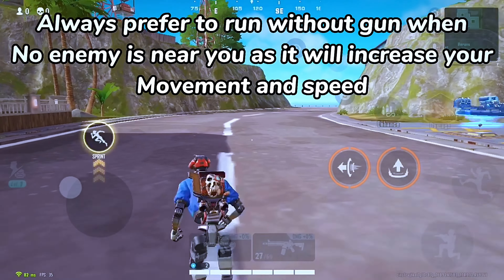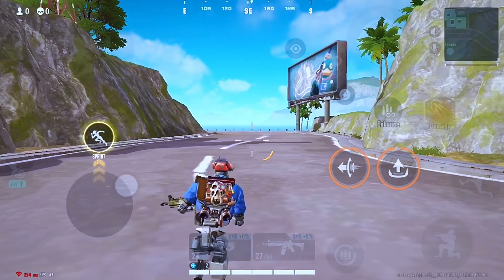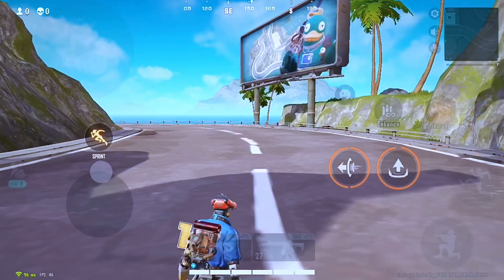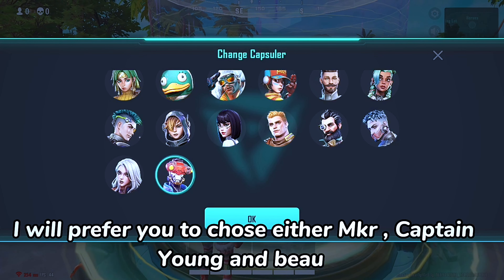Always prefer to run without a gun when no enemy is near you, as it will increase your movement and speed. You can also jump while running. Heroes are very important for movement. I will prefer you to choose either Maggie, Captain, Yong, or Bo.